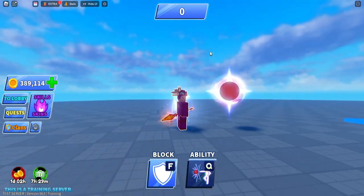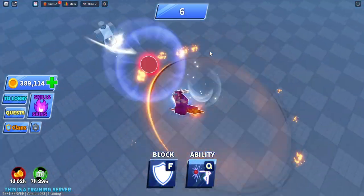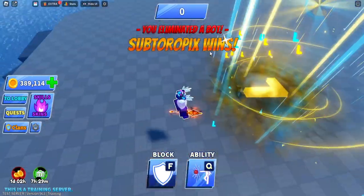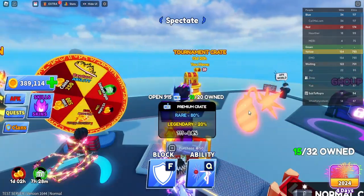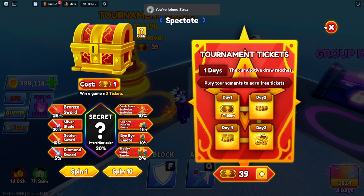This is what the lava lamp staff looks like in the game — it's clean, it doesn't have a proper SFX but it looks really sick. The L explosion is also great — you can get it from the secret tournament spinner. Currently it's at 30 but it should be different when the update goes live.